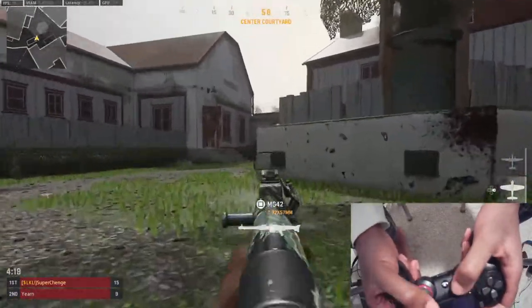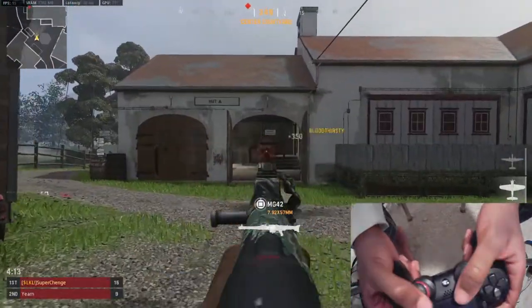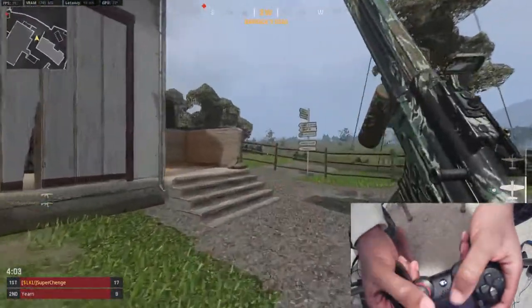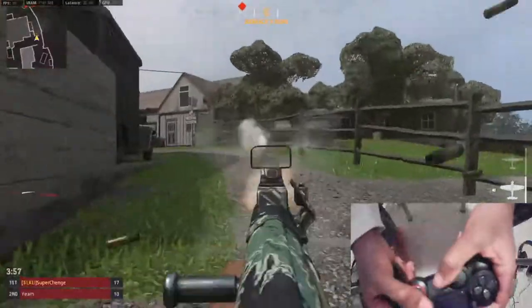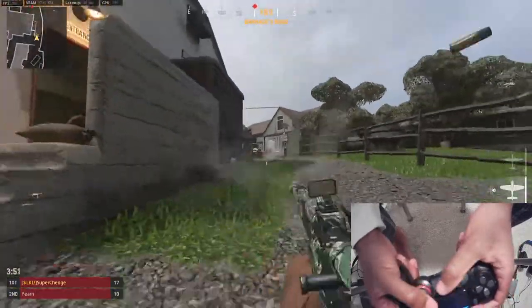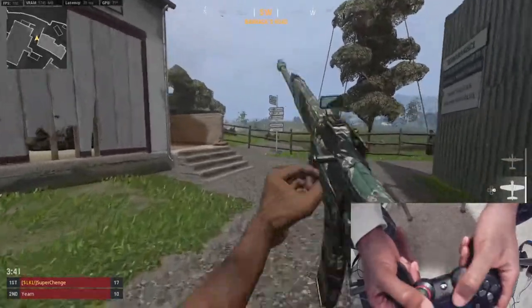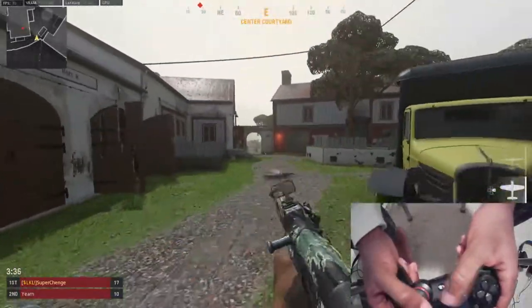One thing I can show you is how to drop shot. For the slide drop shot, you just slide and then go prone - you can do it two ways: you can do the walk-into-slide like that and drop, or you can even slide directly into prone. That's a really hard move because you have to get your centering down. Just like that - and there's also bunny hopping around corners.